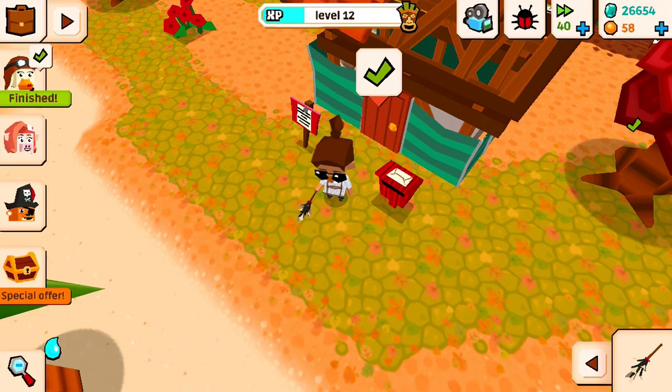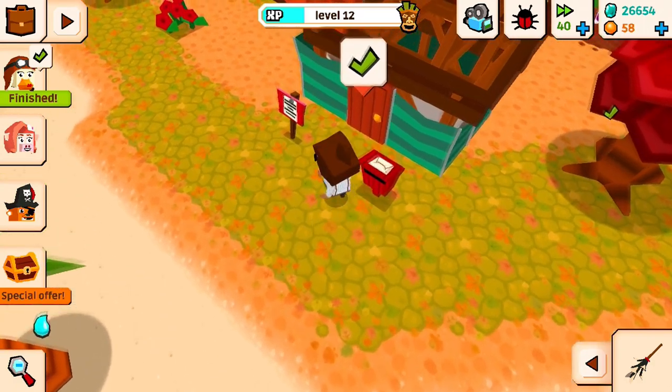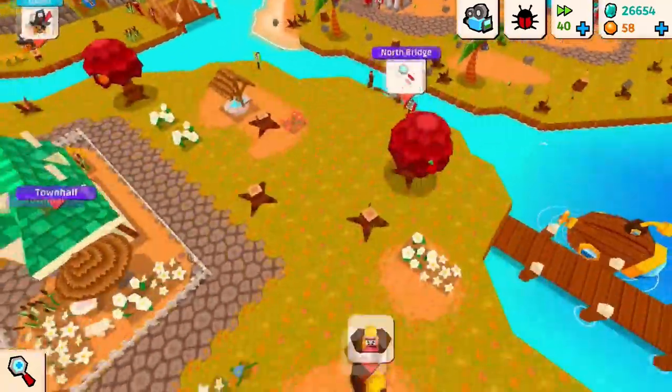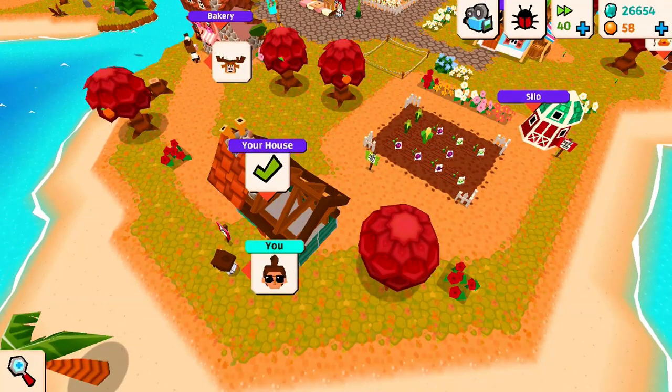Hello everybody, and welcome to another episode of Let's Play Castaway Paradise! Today we are going to be going around town and just kind of completing some stuff that we started last episode. And then I've also been doing some quests, so we might be able to unlock a bridge or a gate or two.